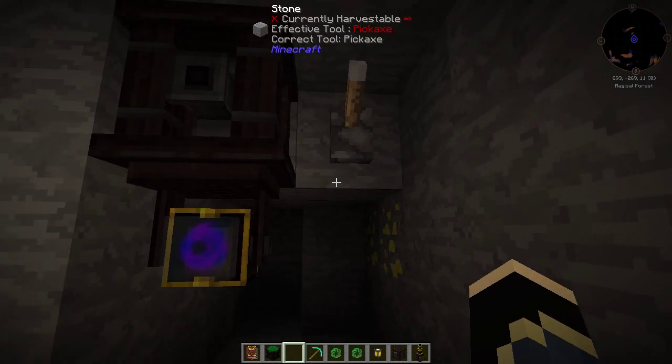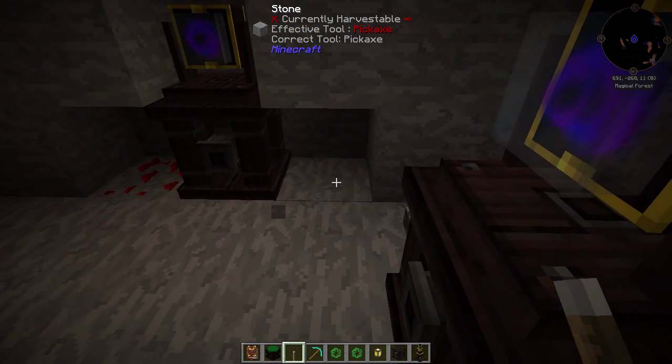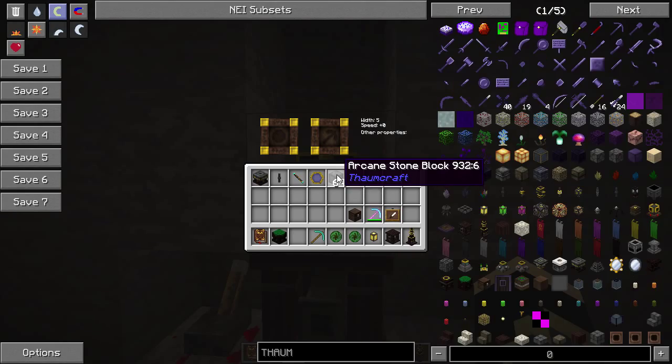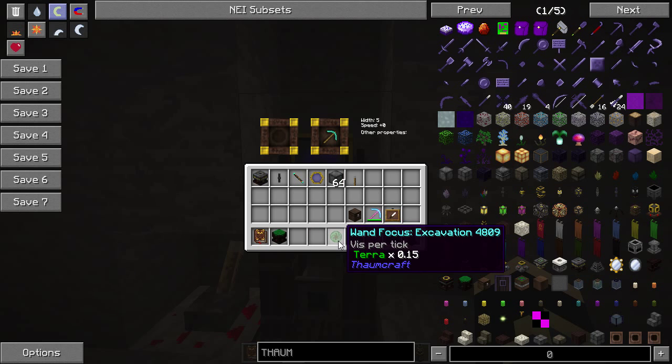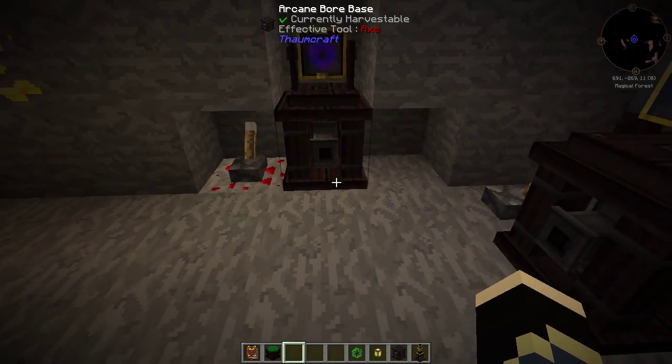We'll grab a lever - I was just doing a bit of testing down here. We'll put a redstone block on there. If you right click it with anything other than your wand in your hand, you should be fine - if you right click with your wand it'll spin it back around again. So if you right click it, it's going to say: width 5, speed plus 0, other properties: none. This is where your focus goes and this is where your pickaxe goes. Let's put in a normal pickaxe and a normal wand focus. As you can see, this hasn't changed whatsoever, and at the minute it's not doing anything.